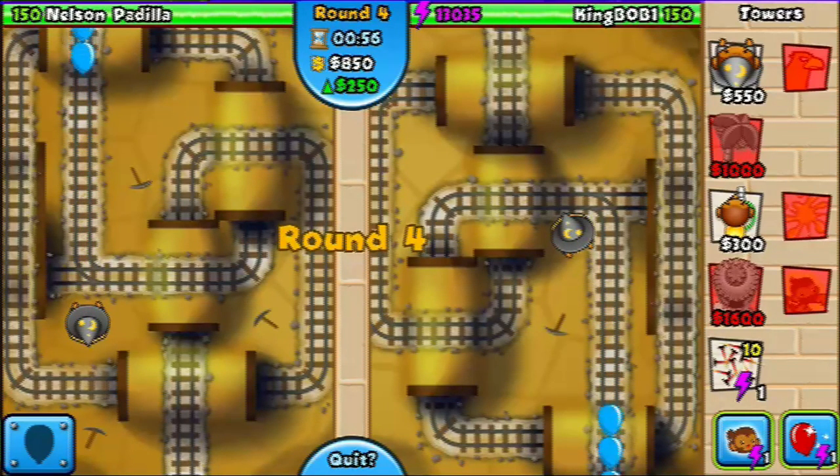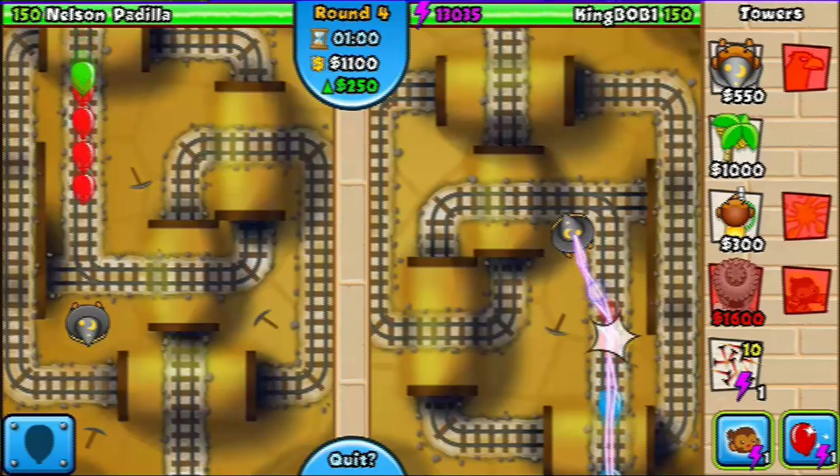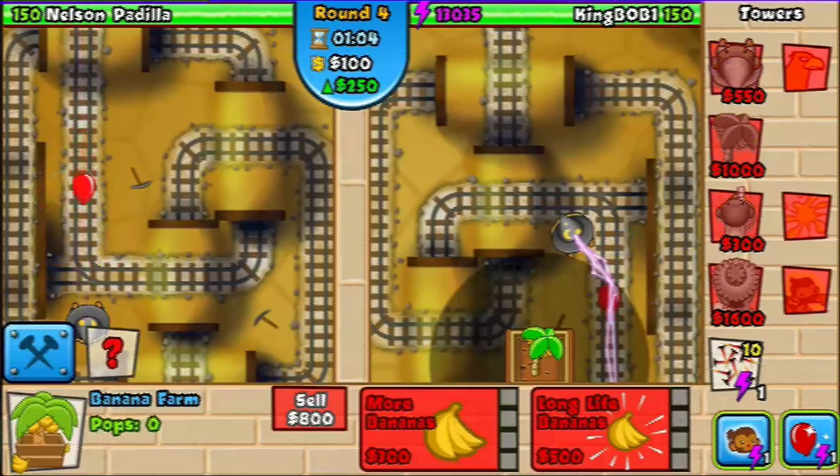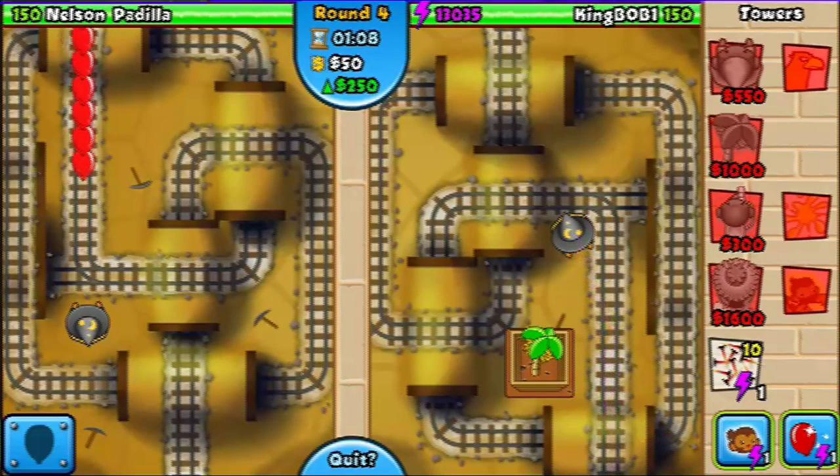It kind of reminds me of Starcraft. So here we are coming up on a thousand. Once you get to a thousand, put one of the banana guys in, and as soon as you have enough money, upgrade to more bananas. Usually that happens right before round 5 — that's when you start getting your first bananas.